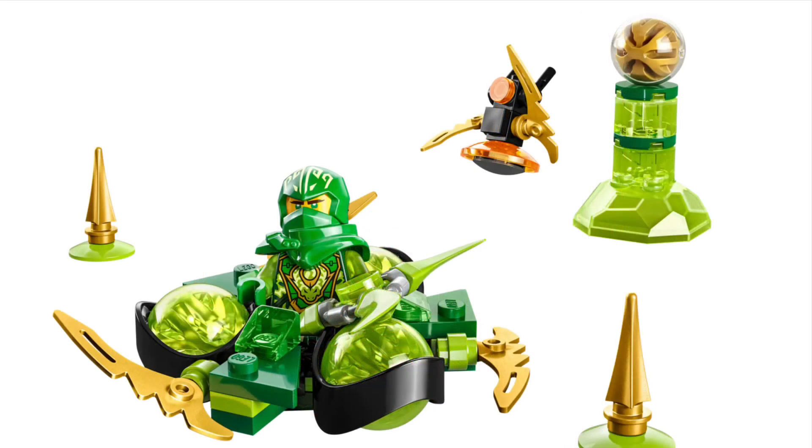And finally we have Lloyd's Dragon Power Spinjitzu Drift. I love the colour scheme on this one. The torso looks amazing; we have transparent green arms. So if you want to make a custom Golden Dragon Lloyd from Crystallized, you can definitely do that — put Jay's wings on, I think that'll look amazing. The printing on the mask looks great again. The little builds are great. I assume they all reuse their Dragon's Rising legs. But the torso looks amazing. No one cares about the builds though — everyone's buying these for the exclusive minifigs.